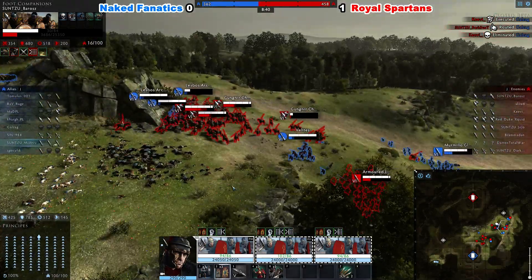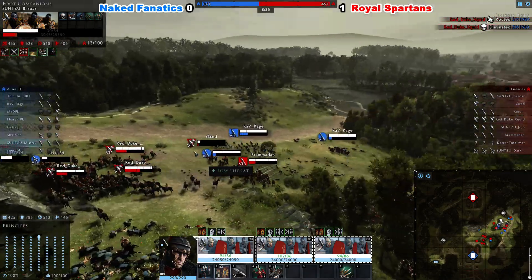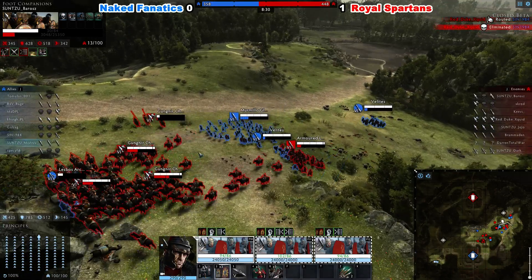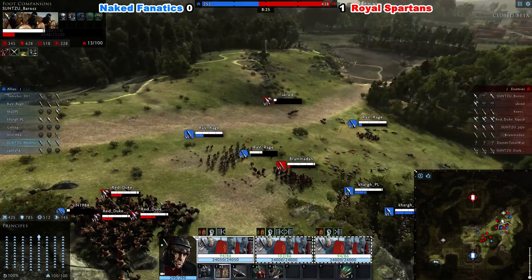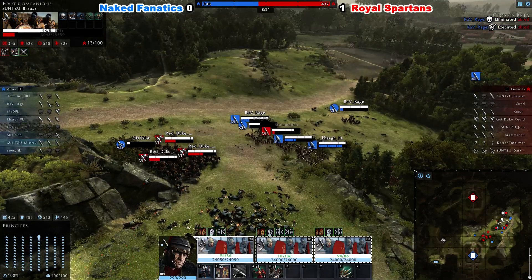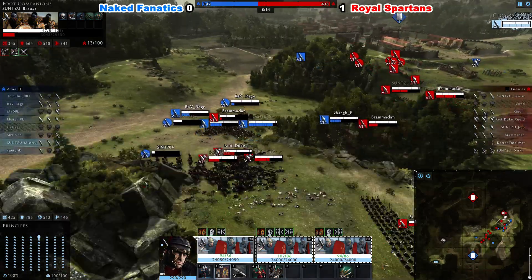That charge dealt more damage to Red Duke's cavalry than to Sin. He charged way too late, last minute, into the cliff. You can cancel your charges to not hit the wall, but you need to do it very quickly at the correct time — apply the charge to the unit next to that wall without hitting it, which is very hard to do.